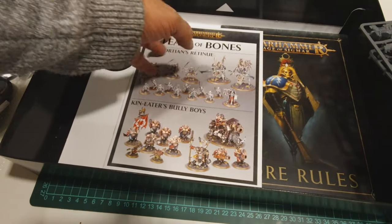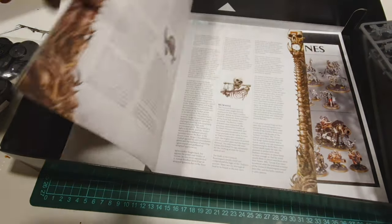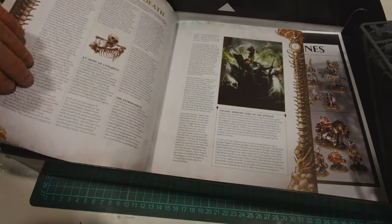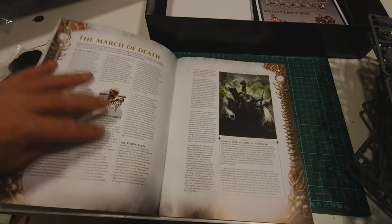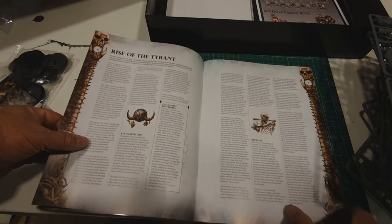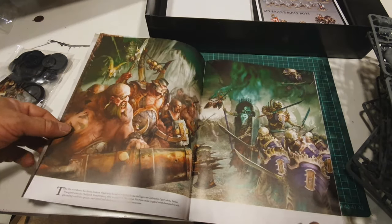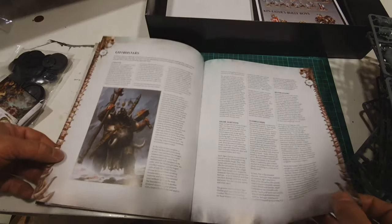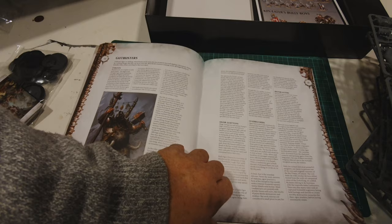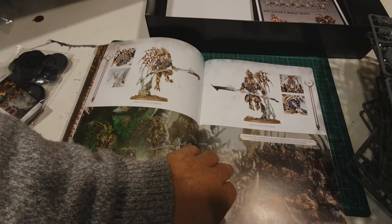I'm not going to look through the core rules as they're the same as the standard Age of Sigmar rules. The Feast of Bones book gives all the background on the mortal realms — land of the dead, heroes, rise of the tyrant, war of flesh and bone — along with great artwork. It covers the Gutbusters factions: tyrants, gluttons, belchers, iron blasters, and then the Ossiarch Bone Reapers, including a painting guide from the studio.